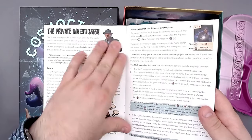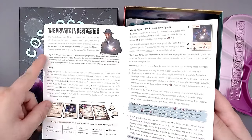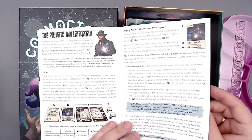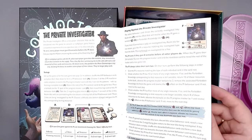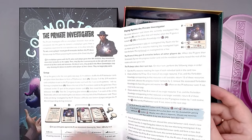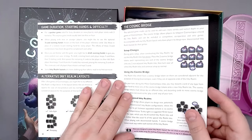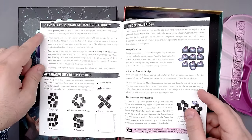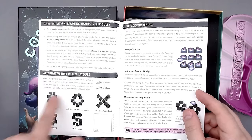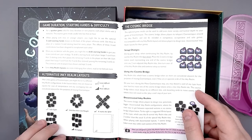And then here we have the private investigator. So how do you know whether it's solo or cooperative? I think it doesn't matter - it's pretty much the same thing. So how do we win again? Then we have the game duration. You can also adjust the difficulty. You have different realm layouts which make the game more difficult and more interesting.